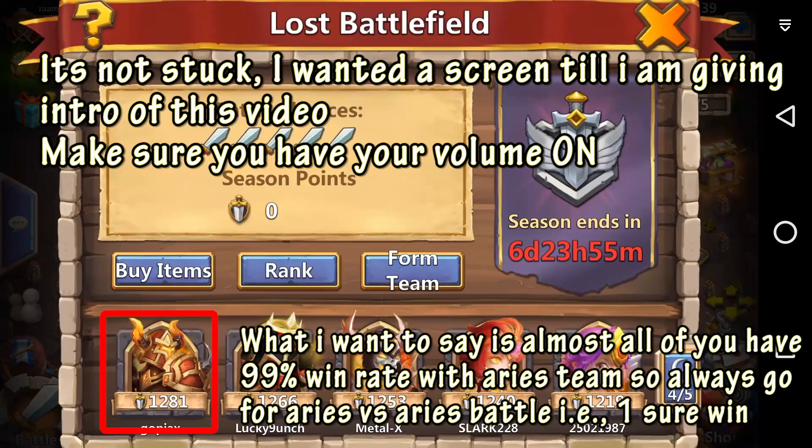First of all, choosing Iris as an opponent is the easiest way because there's a 99% chance the Iris team will win the battle. Almost 99% of users have an offensive battle setup in their Iris team, so always go for Iris first.